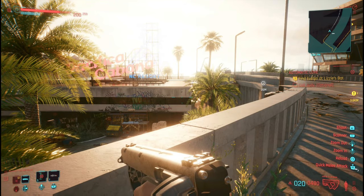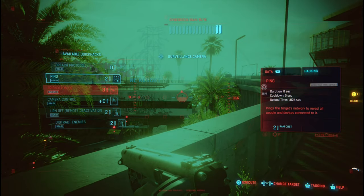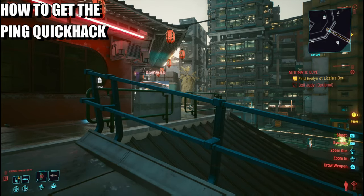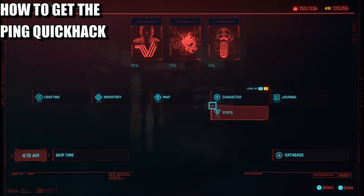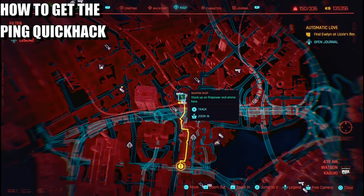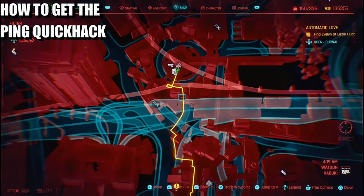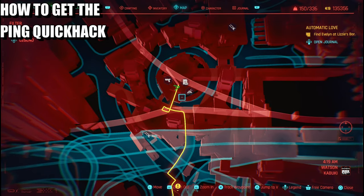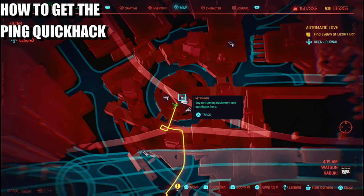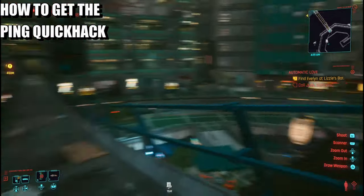Once you've done that, what you need to do is have the ping quickhack. Here is where you're going to buy the ping. Head over to your map, go to surface point, and head over to Kabuki in the western area. You want to come over to the net runner shop. Once you've selected it, run all the way up here.